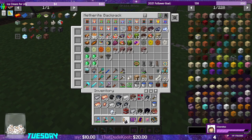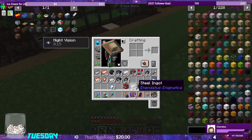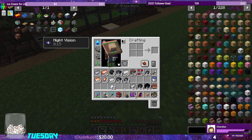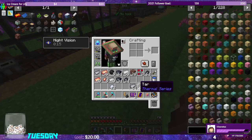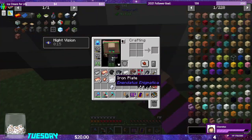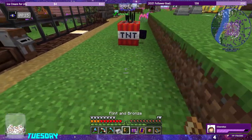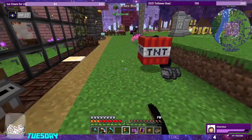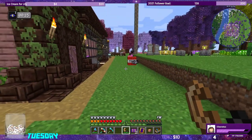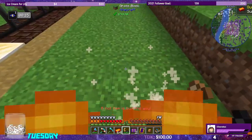I'll remember that for next time it's raining. What we have now is an entire stack of steel, an entire stack of tar, and an entire stack of obsidian. Let's put down our TNT for explosion crafting. I've never done explosion crafting before, so I'm hoping this is close enough together. Boom — whoa!